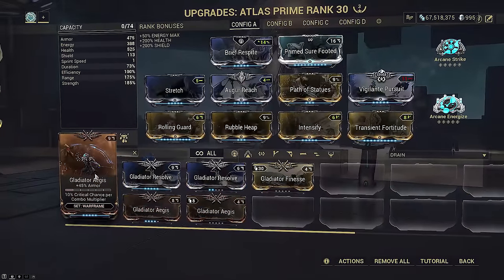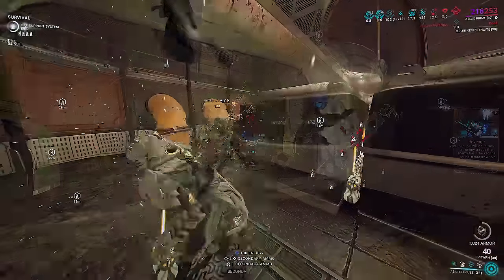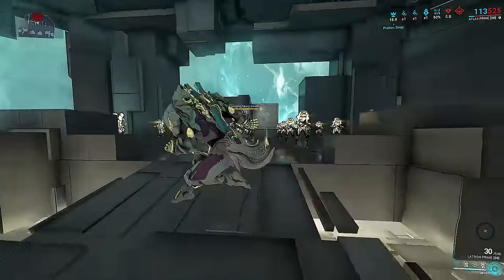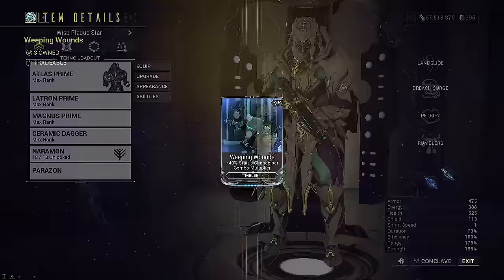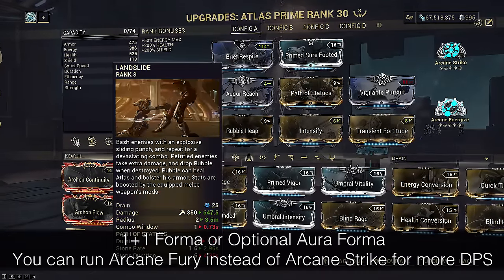Conversely, the status perk makes heat or gas Atlas much more accessible without resorting to Proton Snap and annoying two-second wall latches, since the status perk bumps you up to base 35 status before Weeping Wounds. This massively opens up options on the frame and is a complete game changer — and obviously it works on other frames too.